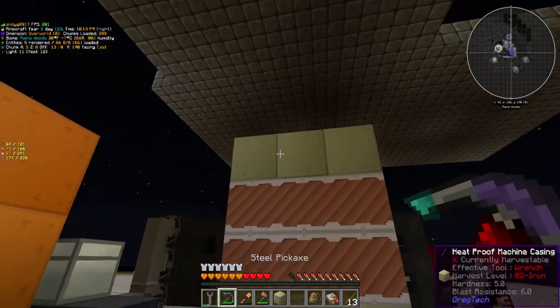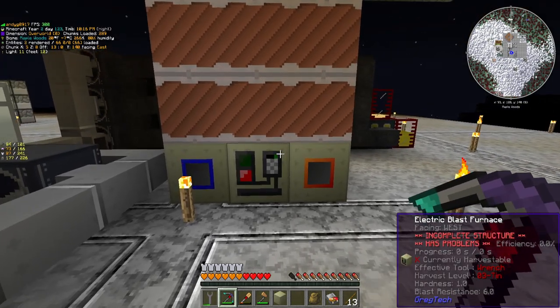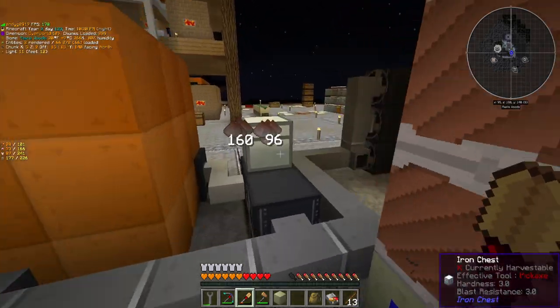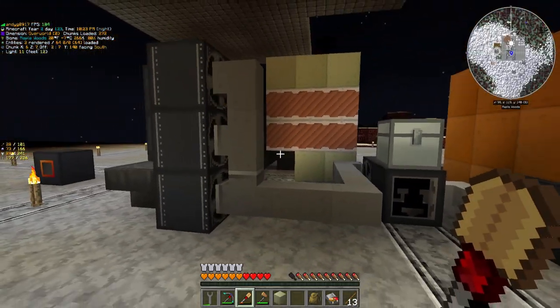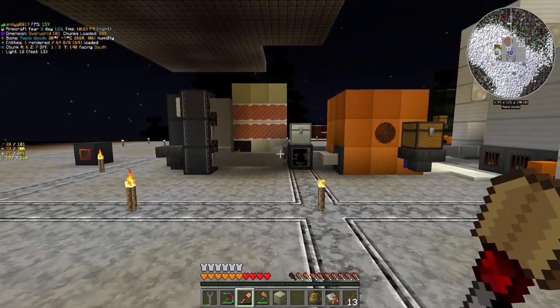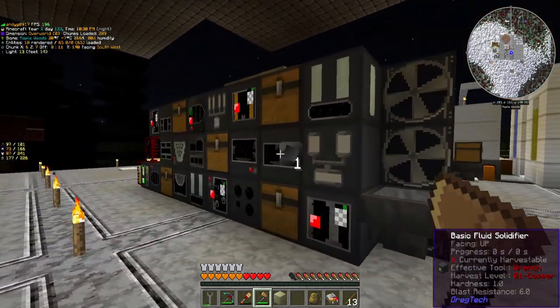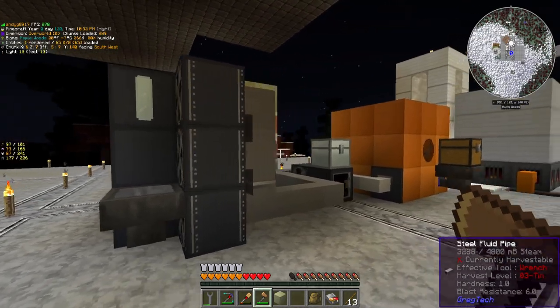Muffler hatch right there, top middle. There needs to be a block above it in order for it to function correctly. As you can see, it actually looks like it's made out of Invar — that's one of the things the texture pack does. It makes everything look like the blocks it's made out of. This makes it look like bronze, these all look like steel machines, which is kind of gorgeous.